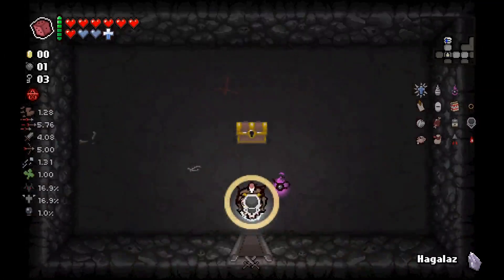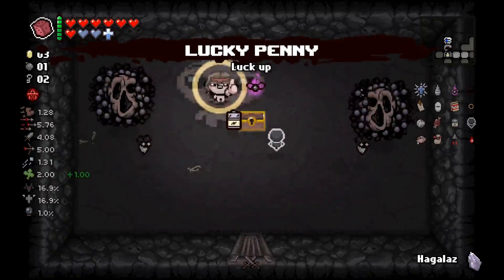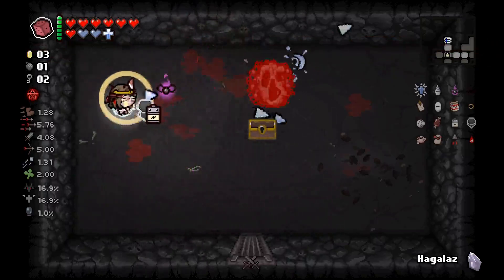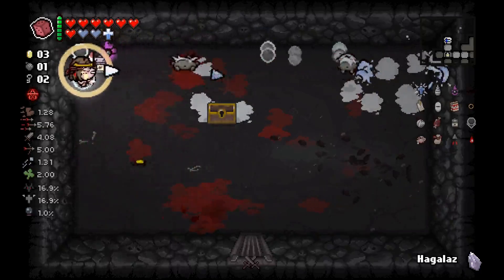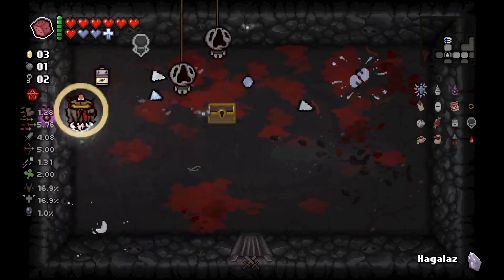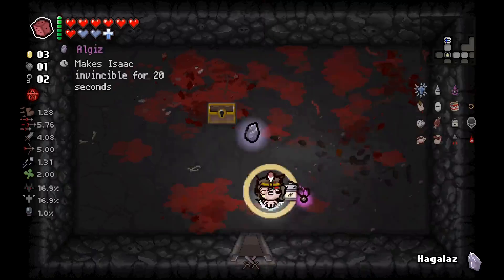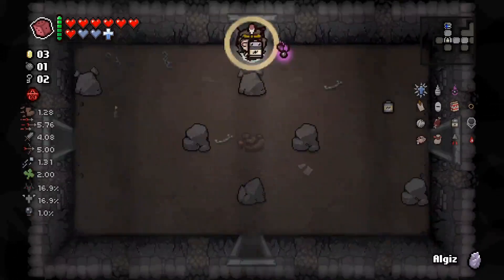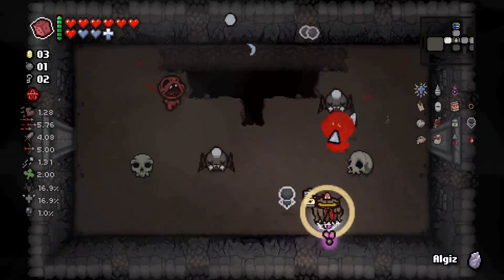Soul heart is much appreciated. We have enough keys for this. Is that a lookup? I was about to say three coins was not worth it, but frankly the lookup actually kind of was. Piercing is going to make these a lot more manageable, especially if we take them out one at a time. This should be relatively light work. Algiz is better than Hagalaz - however you say it, whatever. We will remember that the Hagalaz is there in case we need it.